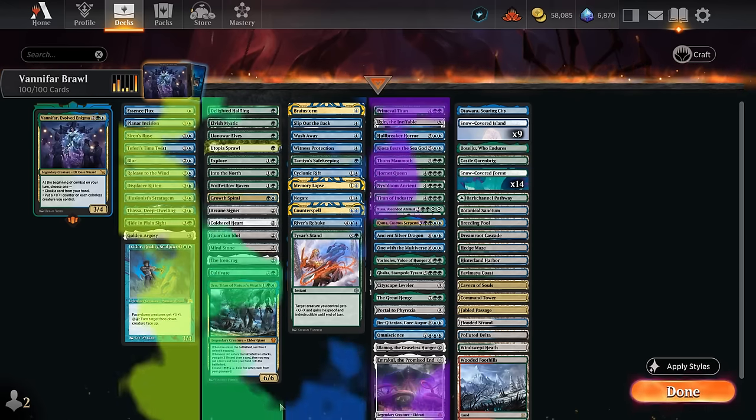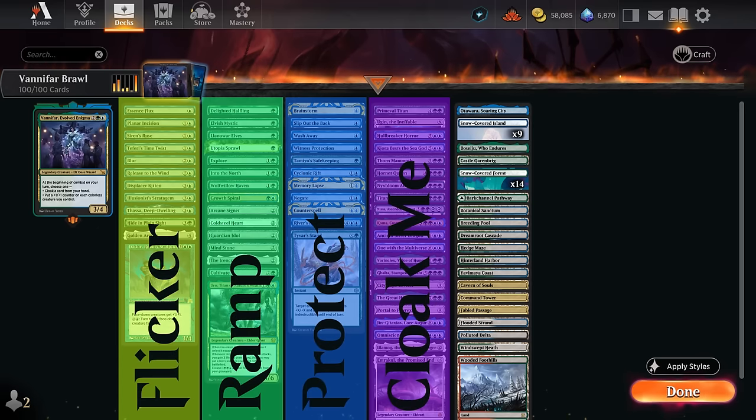Breaking down the deck, it's actually very simple — only four categories. You've got the flicker effects, some mana acceleration (ideally 1 and 2 mana accelerants) so we can play Vanifar on turn 3 and flicker on turn 4. There's a bit of protection — ways to save Vanifar from instant speed removal and some counterspells. And finally the largest category: the payoff cards. These are the cards we hope to cloak onto the battlefield and then flicker, though we could also eventually ramp into them.